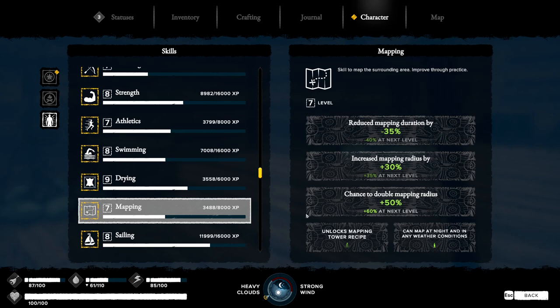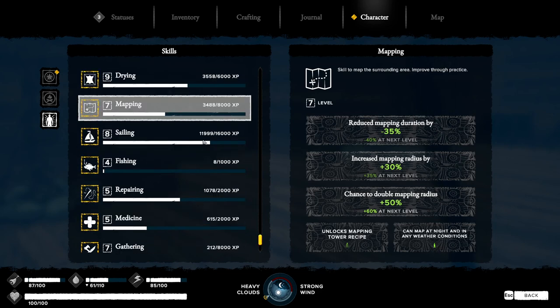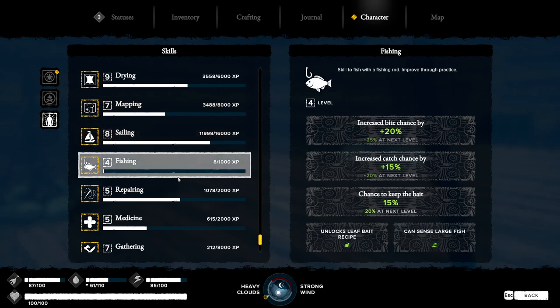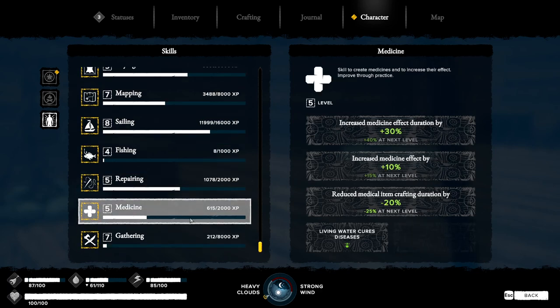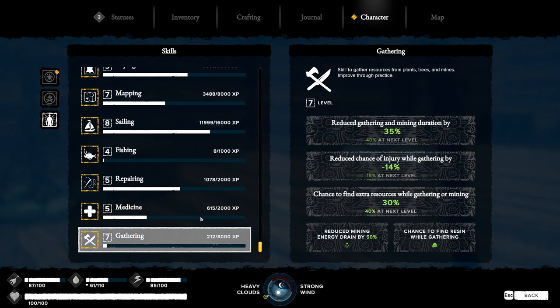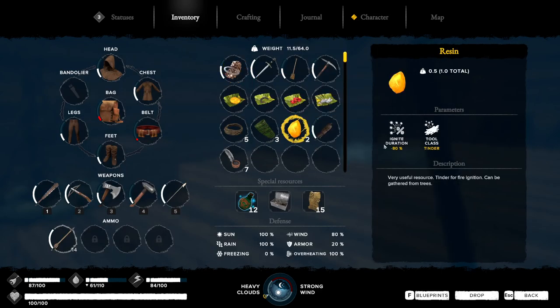When you go back and get that iron, read these books and get that sorted. The gathering book — I think it's inside the iron mine somewhere — gives you a chance to find resin, which is very handy. Resin is the best fire starter at negative 80% duration time.